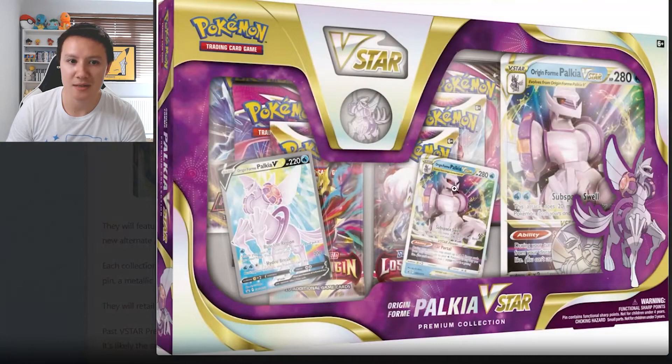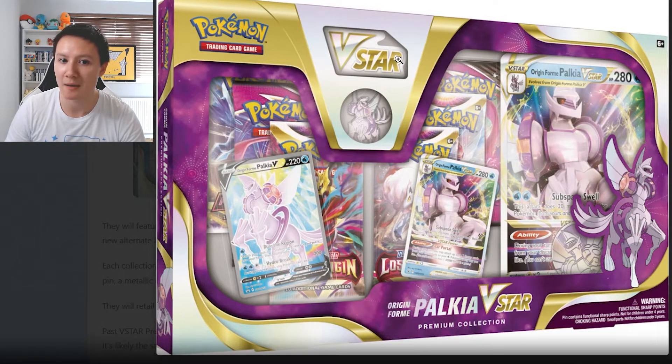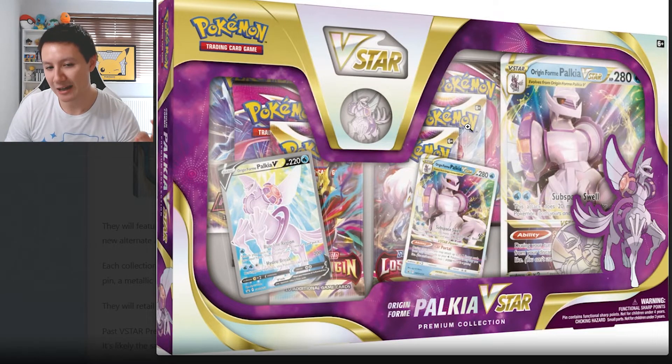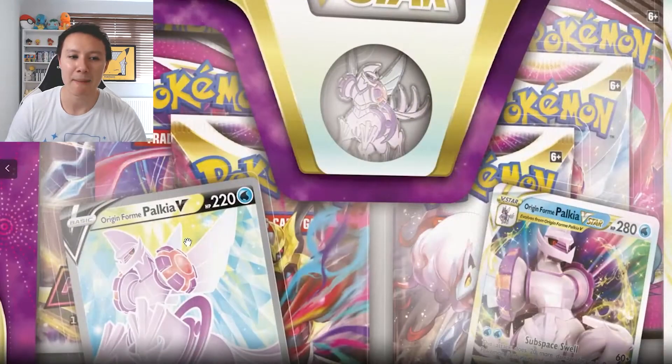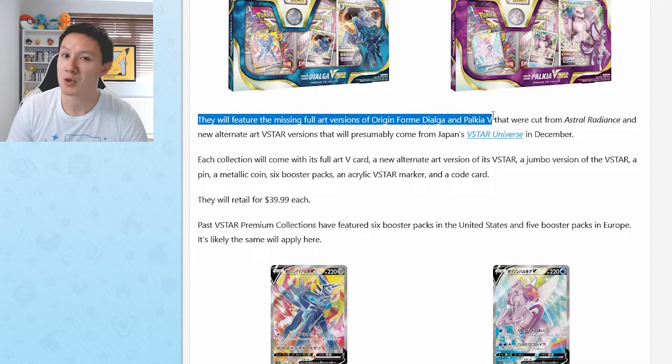Let's move on to the Palkia box. Pretty much the same products in both boxes — you get the V-Star marker, the Palkia pin badge, and the 6 packs of Pokemon cards. Let's take a closer look at the Palkia V-Card because that looks incredible. The Palkia V-Star card also looks amazing and you get the jumbo card as well.